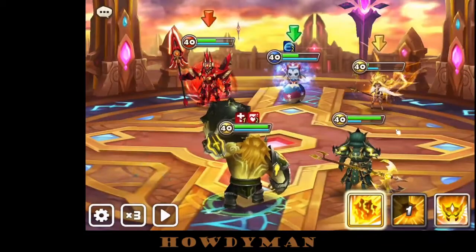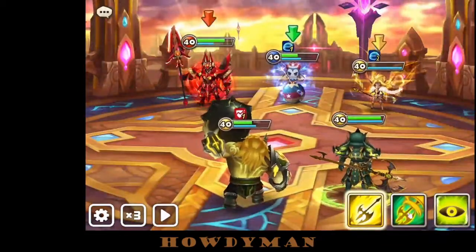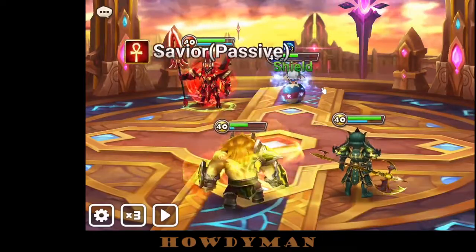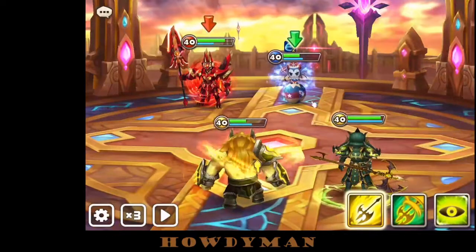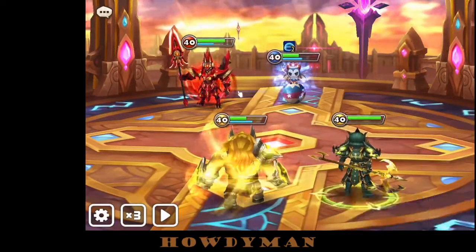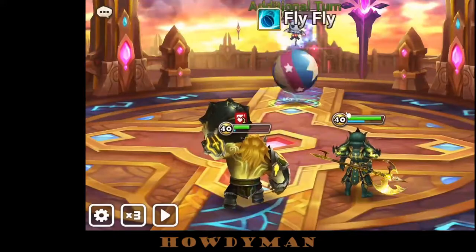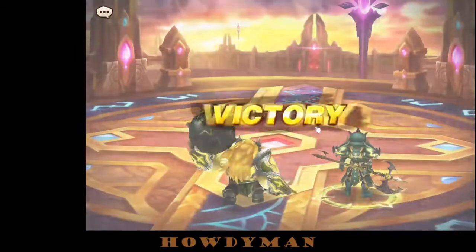Ouch, that hurts but the violent proc was very helpful — I appreciate that. Our Skogel definitely gets another turn here because there's a Leo so the Orion can't lap us. That should be the Orion dead — wow, it's a tanky Orion, or a tanky Khmun shield, one of those. We made it through.